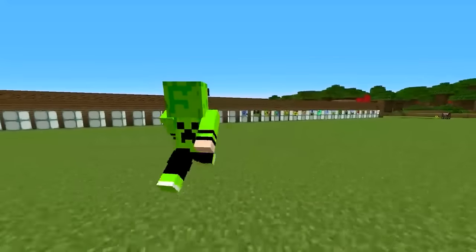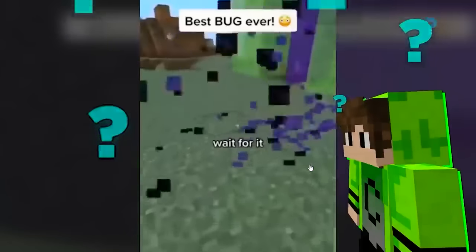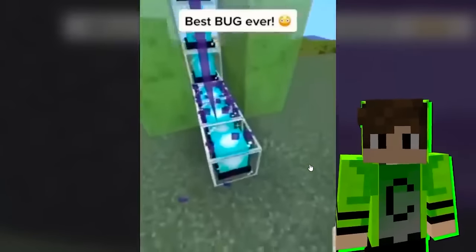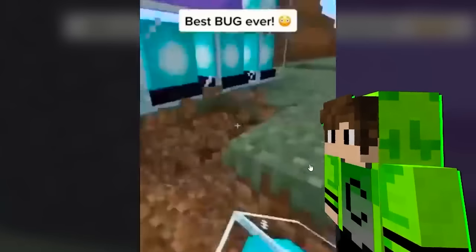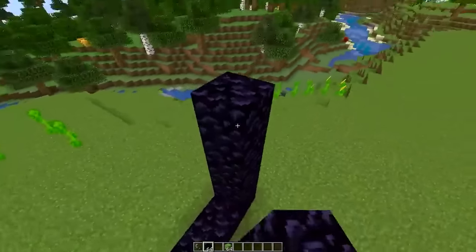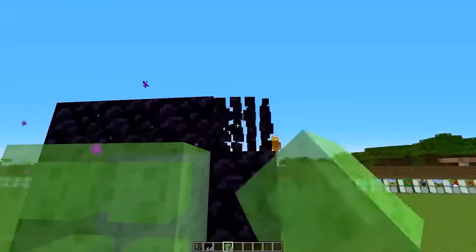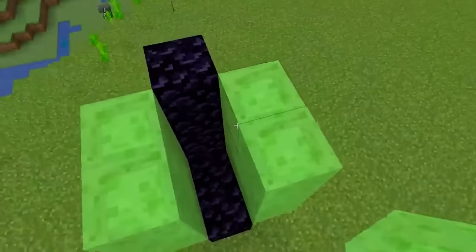The next one shows how to make a super secret portal using beacons. He builds a normal nether portal, places slime around it, and if he breaks it, the portal gets stuck in the slime. Then he places the beacon all around it, breaks everything around it, places iron blocks, and makes the beacon activate so the portal works. I activate the nether portal and place slime all around it. Then I break the obsidian here — the portal will stay intact inside. It didn't stay! That video is fake. Not even the first part worked.